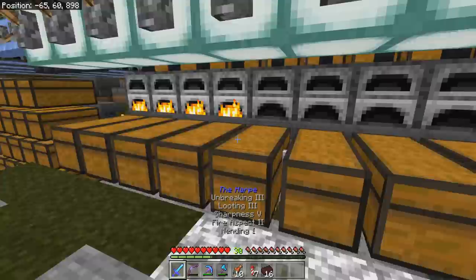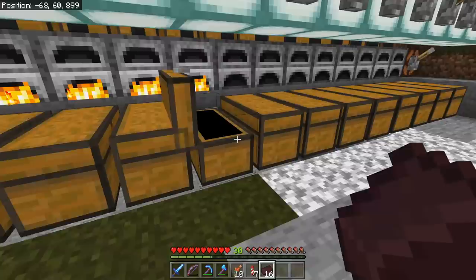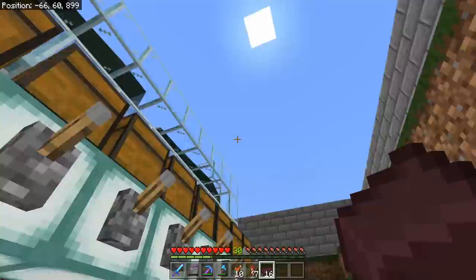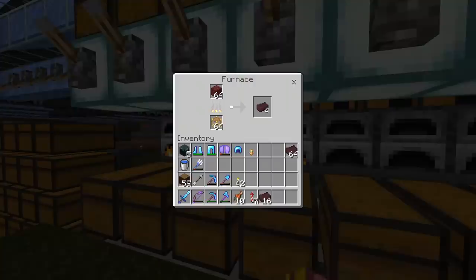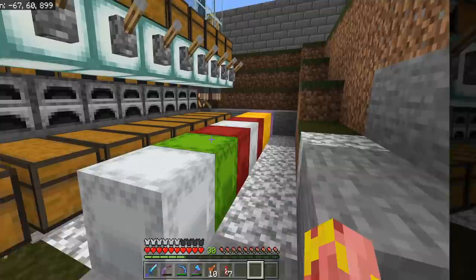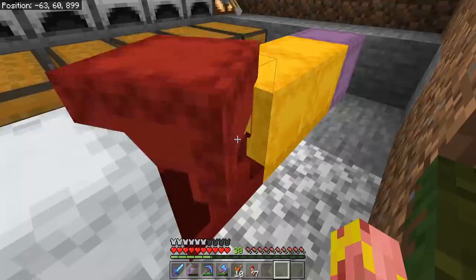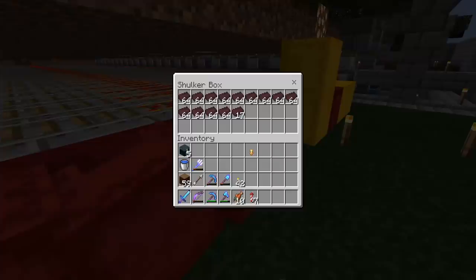That's terribly inefficient — I really should have just gone and used the double spawner to get 30 levels, but we actually did it. The amount of nether bricks, the amount of hassle, the amount of scaffolding, the amount of carpet and bamboo we burned. We melted several ice caps to get 30 levels today, but I think that is an absolute success. And as a result of all our smelting, we now have all of these nether bricks — I have literally no idea what to do with any of those, not to mention another four shulker boxes of them sitting over here.